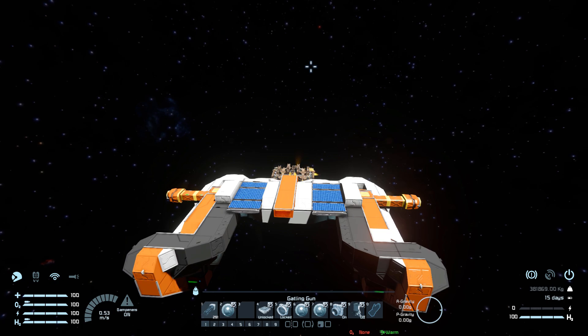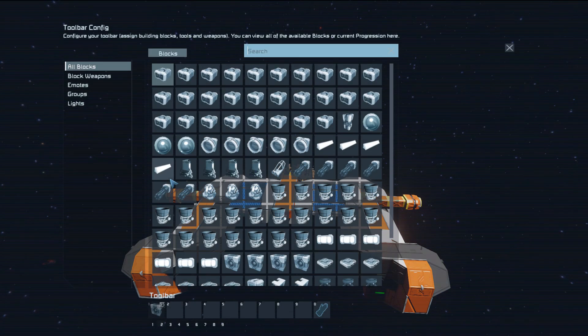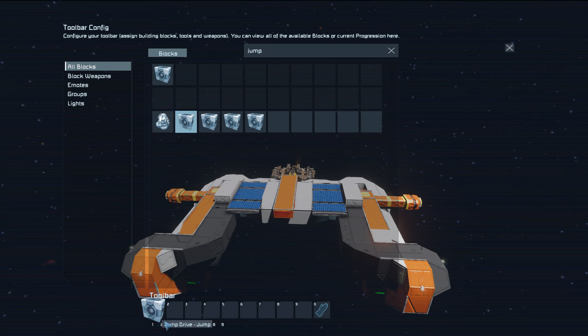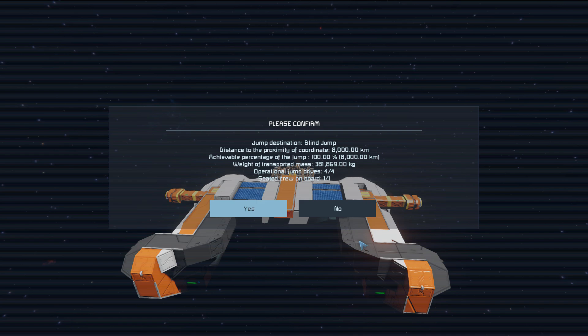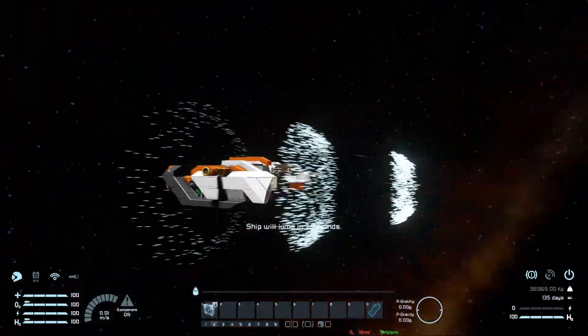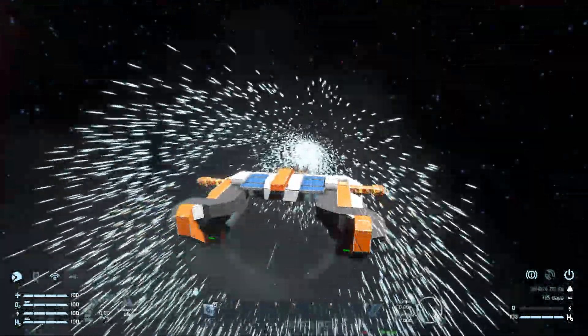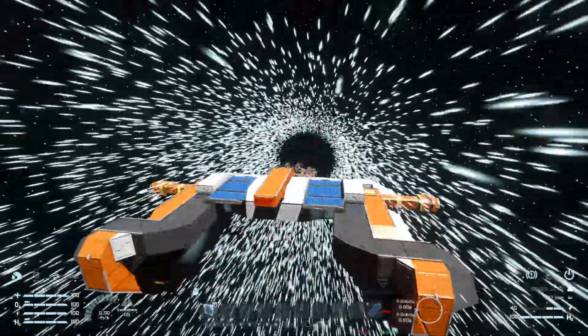We can fly it around like a regular ship if we wanted to. Now all we've got to do to finish off the setup is find our jump drive in this menu, drag one of these all the way down, and click jump. When we press it, we can jump 8,000 kilometers, which is very nice, especially for a small ship. I'm just going to do that right away. Because I'm using the world from the last video, there's not really any asteroids or planets around, so there's no real indication of how far we're jumping. But there we go.